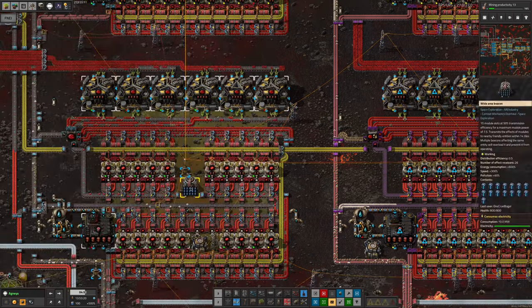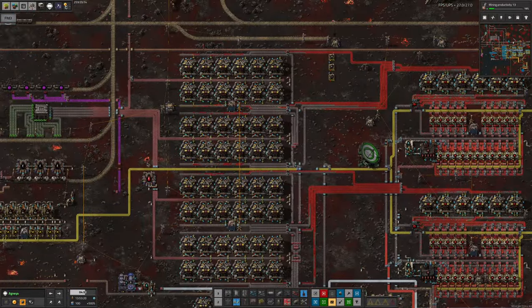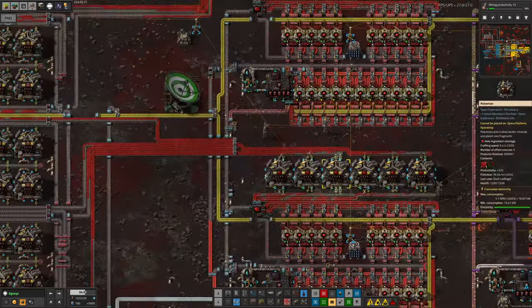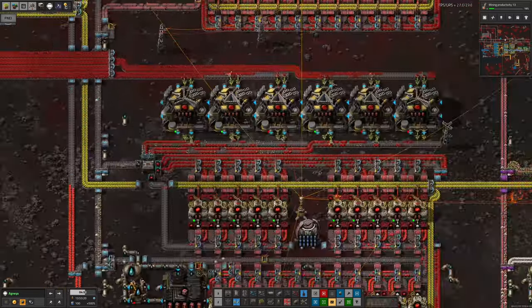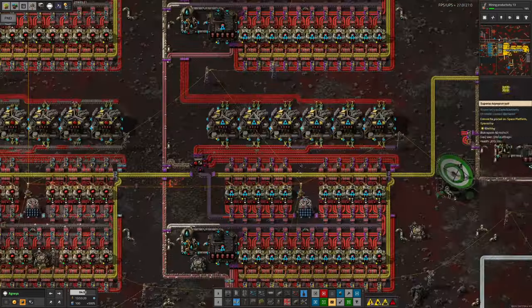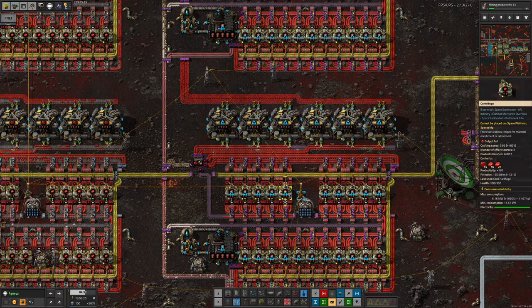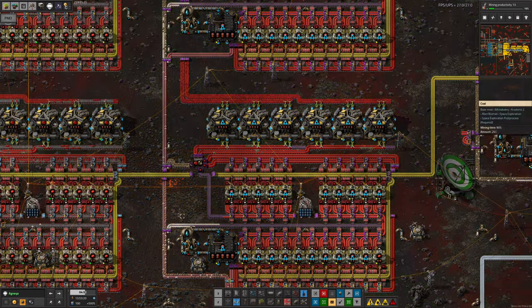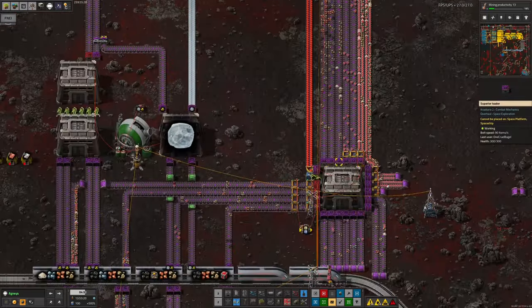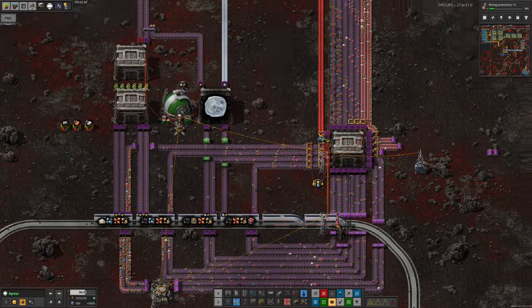The upgrade to purple belts is essentially complete all the way through, with a couple of minor hiccups like running out of purple splitters in one spot. Looking at the speeds: old system machines run at 3.6 and 5.85, new upgraded ones at 6.4 and 10.9 - not quite double, but quite a lot faster. Upgrading to purple belts means all inputs go from 45 items per second to 90 items per second, the same for belts in the middle and all outputs.